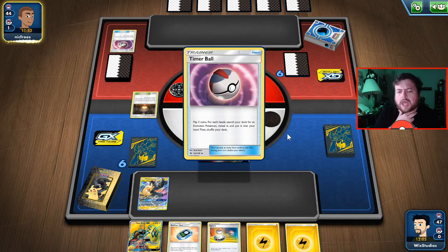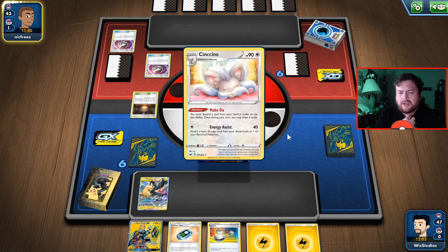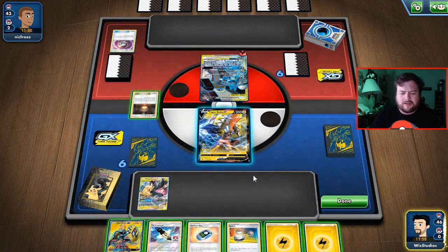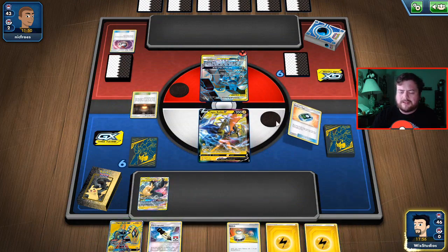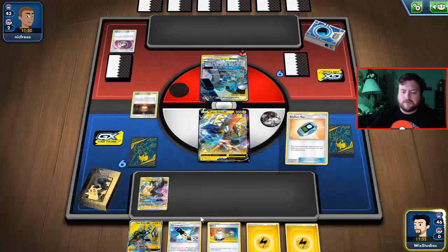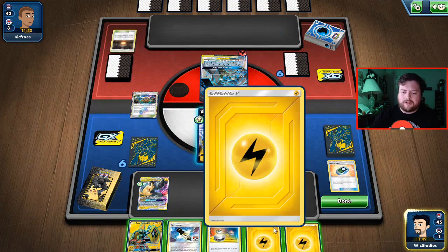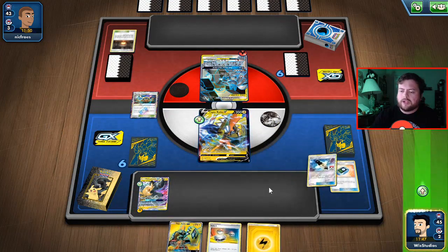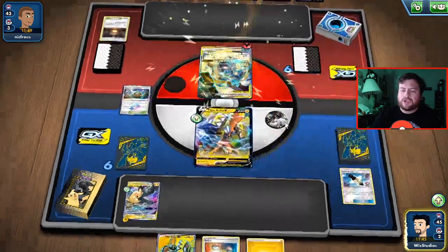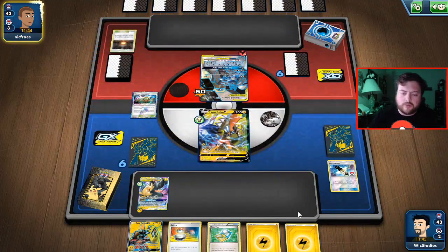He's looking for evolution cards already, which is very interesting considering he doesn't have the basic Pokemon yet. Quite an interesting play to search for the basic card before he has anything else. Let's go ahead and see if we can get the Stadium Nav — got heads! Perfect, Thunder Mountain. This is a very, very good start. We're gonna go ahead and attach this energy, use Electro Power, and do 40 damage, drawing ourselves a couple of cards and adding another energy.